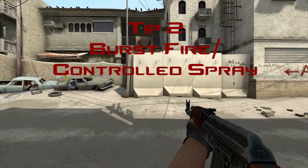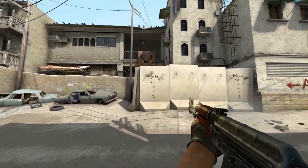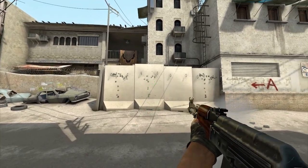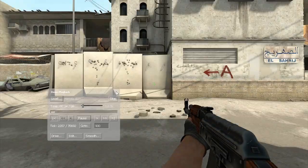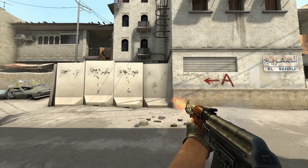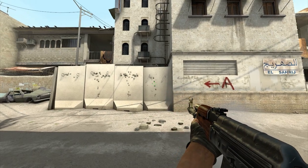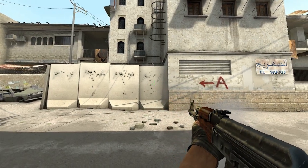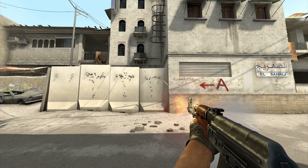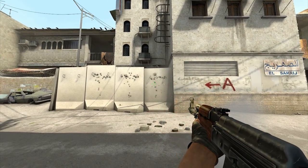The second tip we're going over today is burst fire and controlled spray. I'm going to show you a couple of examples of uncontrolled spray from the AK-47, and then in slow motion where each bullet goes on an uncontrolled AK spray. There are three aspects to this game that make it unique: the gun recoil, the monetary system, and the respawn after each round. The most important aspect to understand is gun recoil — each gun has its own recoil whether crouching, running, walking, or standing still. It's important to learn the recoil patterns of each gun.